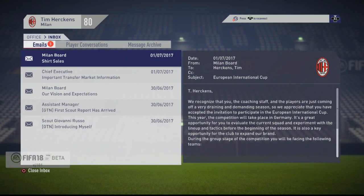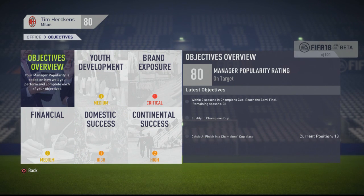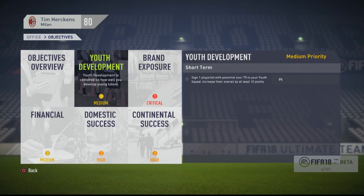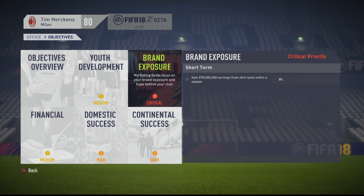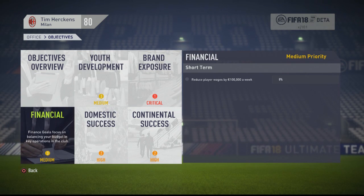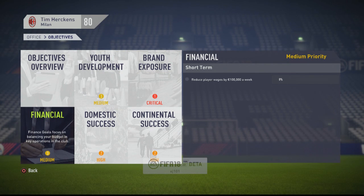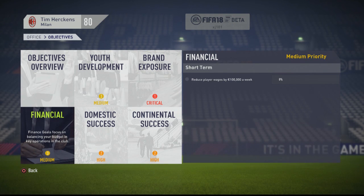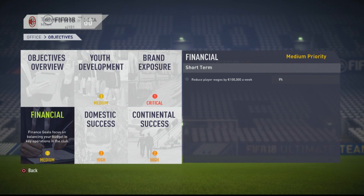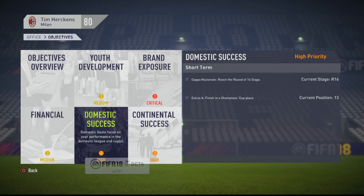In terms of messages, we've got the pre-season tournament of course. The objectives they brought in last FIFA stay the same, although they might actually be a lot more challenging this time — they were too easy. You could never get sacked on FIFA 17. They want to sign a player with potential over 75, which is probably very easy. Brand exposure — 90 million from shirt sales is easy. Reduce player wages by 100,000 a week — now that is a challenge. That basically means you need to thin out your squad, sell players and make sure the wage budget drops. Only if objectives actually matter, because they didn't in FIFA 17.